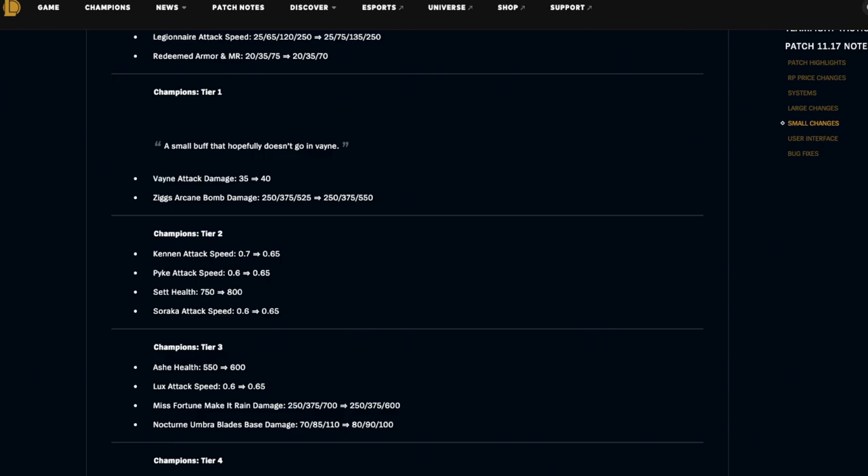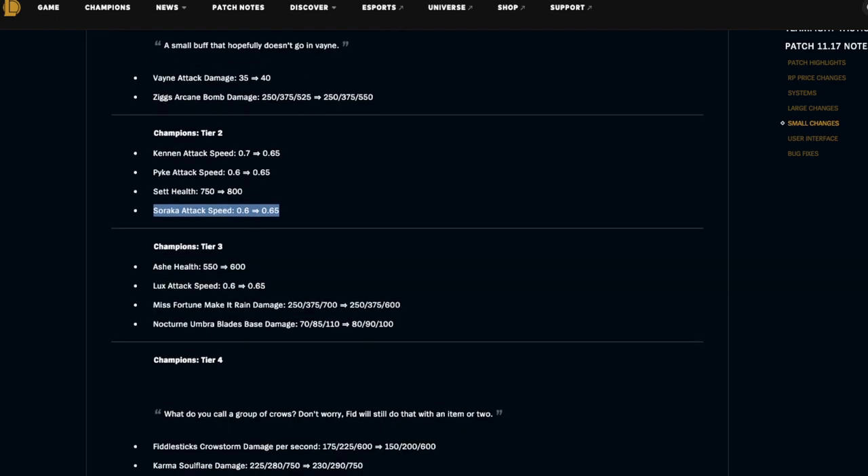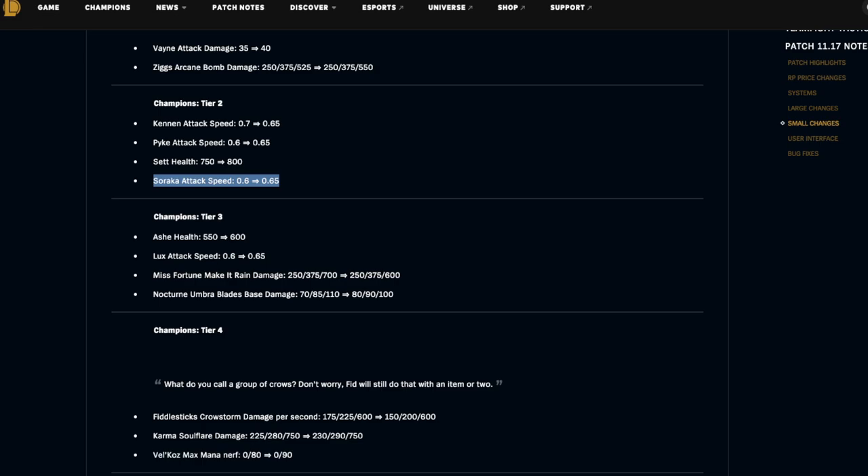Tier two: Kennen's attack speed is being nerfed, Pyke is buffed by 50 health, and Soraka's attack speed is being buffed. Maybe we see more reroll Soraka. Kennen — Hellions are pretty good right now and Kennen was part of that, but after they nerfed Tristana I feel like the comp is in a decent spot. I want to play more reroll Soraka — it was really fun in the last set but we had Coven back then.